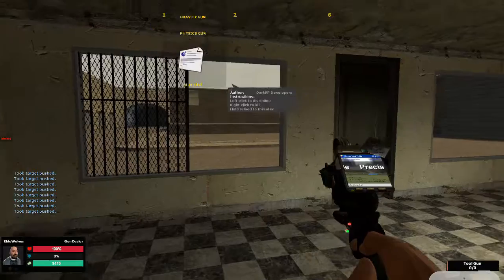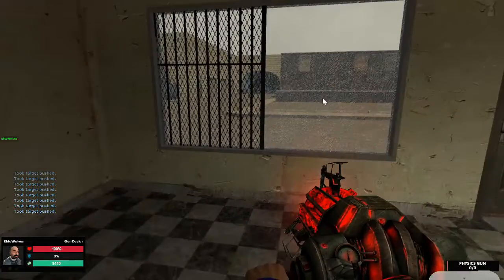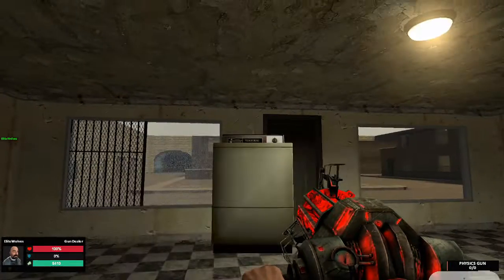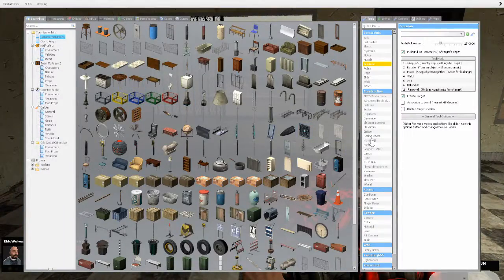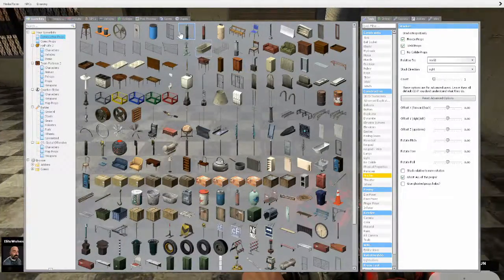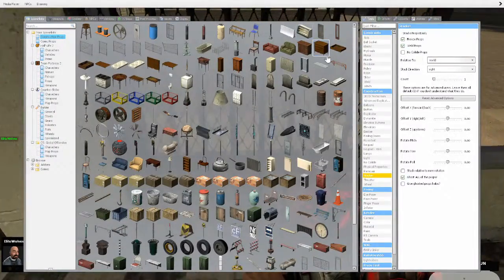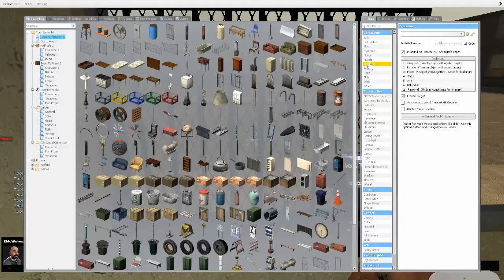Now you're going to break the window. You're going to break it with something, whether it be a prop, because props can be used for that. Then you're going to grab the stacker tool, put it to your right, and boom. You're going to do the same thing over on the other side.